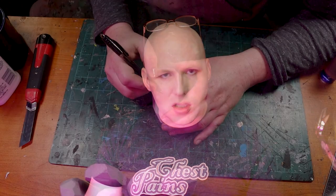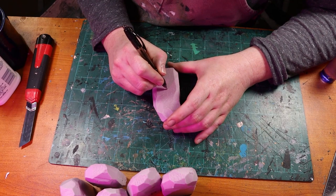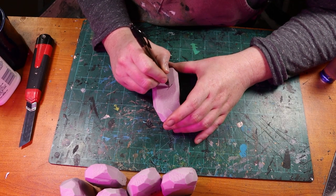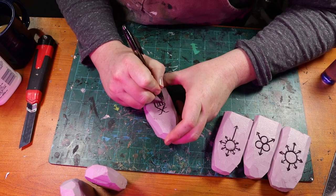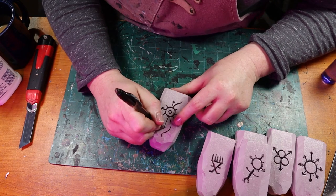Now I take out my 1.4 millimeter ballpoint pen, and on each standing stone I'm going to carve a different chaos symbol. Warhammer is full of different chaos symbols. When I designed this I was going to do generic chaos symbols, but then I got the idea to use each of the four types of demons. So I've got a Nurgle, a Khorne, a Slaanesh, and a Tzeentch.